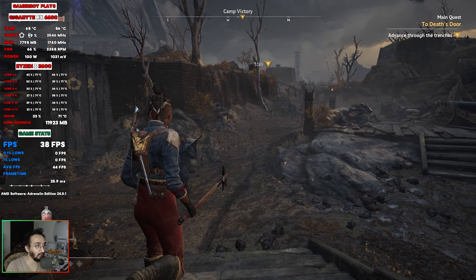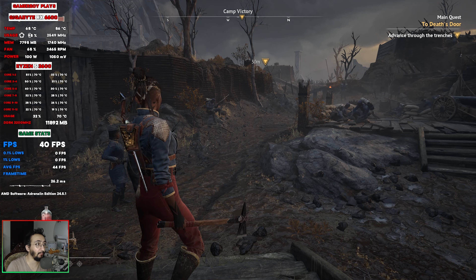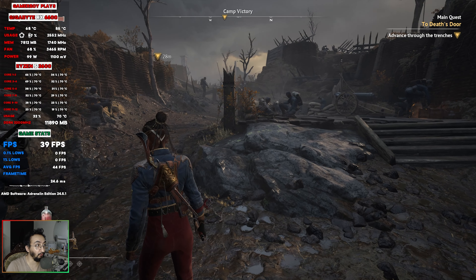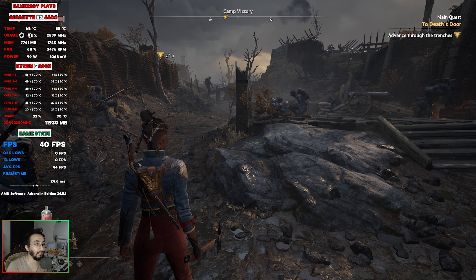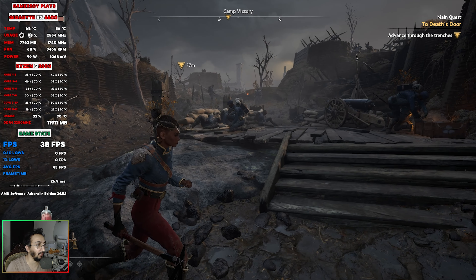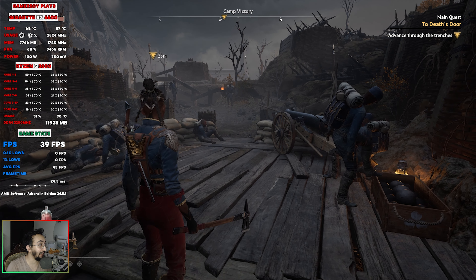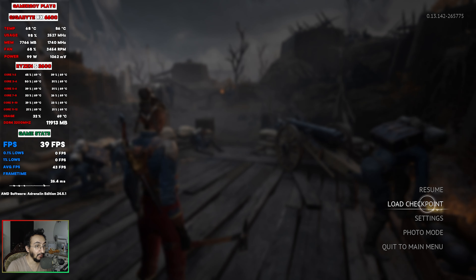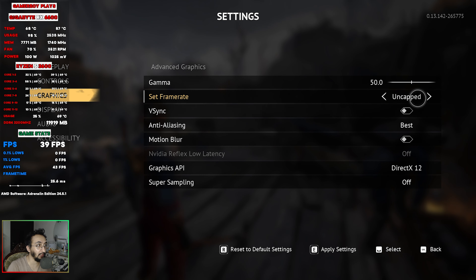What's up everybody, this is Flintlock — a demo version of the game about a flintlock weapon which you can see behind the character. Today we're testing it out on an RX 6600 GPU paired with the Ryzen 5 3600 and 16 gigabytes of DDR4 3200 MHz RAM. Let's head right into it. In the graphics settings we're using uncapped frame rate, no VSync, motion blur turned off, DX12, and no super sampling.